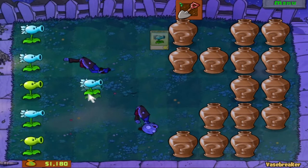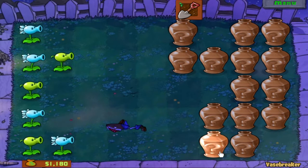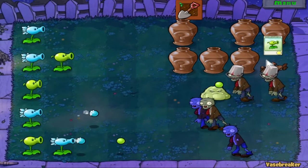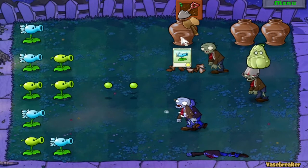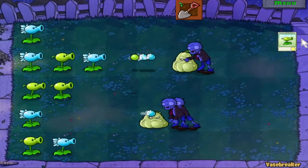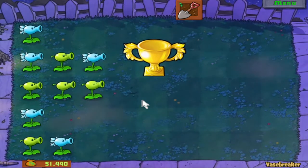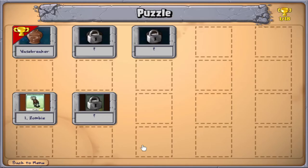Thanks for the money. Let's put the Snowpea down here. You opened it up a little early. That's an easy level — that was just the first level of Vase Breaker, very very simple. Nothing really to worry about, kind of just introducing us to it. And we have unlocked a new Vase Breaker level as well.